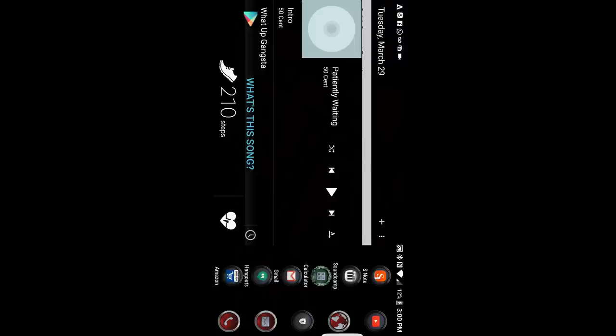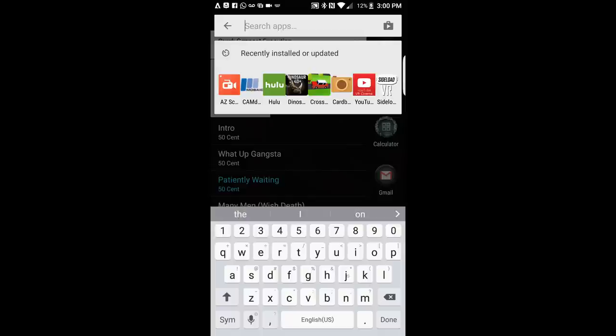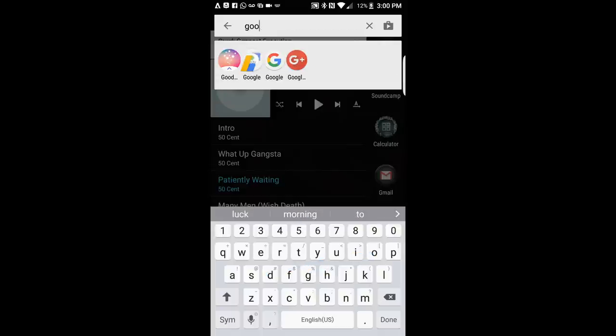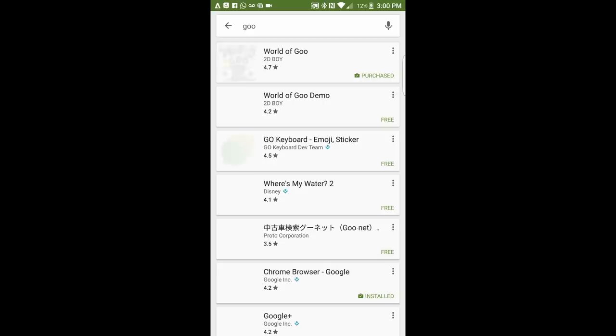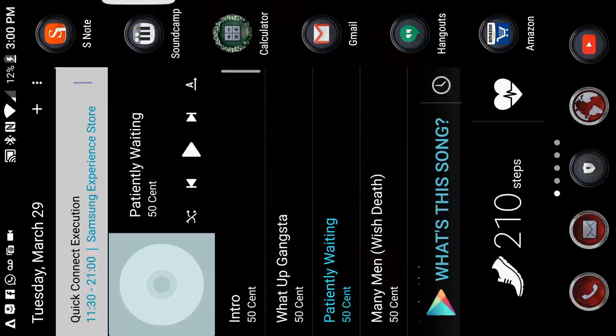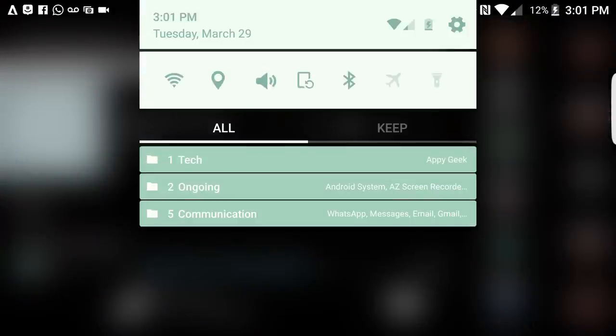My primary method is Nova Launcher — I just slide right up and all my apps are there. I can type whatever I want; say 'Good' or 'Google' and everything pops up, including my Google folder and a Play Store link. If I want to search something on the Play Store I just tap that and it takes me right in. It works really well in conjunction with this because I'm a productivity-based person.